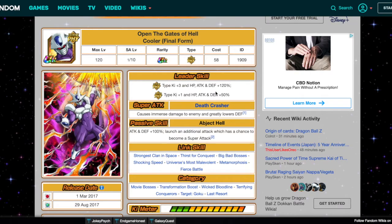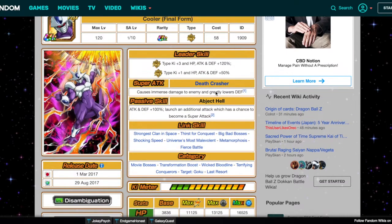Let me know what you guys think in the comments and let's move on to the last unit: Cooler Final Form — 'Open the Gates of Hell.' Everything here changes. I'm not going to repeat the leader skill, you guys know how that works. His super attack, Tech Death Crasher: causes immense damage to enemy and greatly lowers defense — let's change that to massively lowers defense. I feel like that would be really cool.